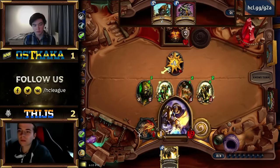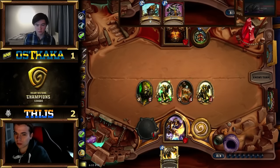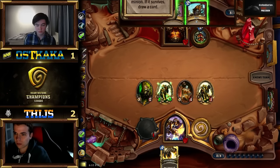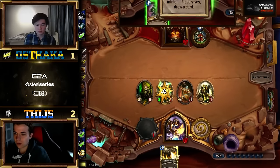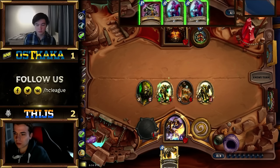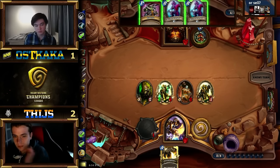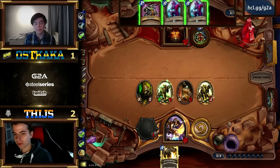Oskaka doesn't know Tice didn't play Repentance, so on turn 5 he might be thinking 'there is a Repentance for sure, am I brave enough to test it?' This is one of the interesting things about decks that run multiple Secrets — in Secret Paladin there's Repentance, Noble Sacrifice, Redemption early on with Secret Mini Bot. There's a lot to try and play around. And Oskaka has just gone for the Green Patron — that was brave, and it's actually working for him.